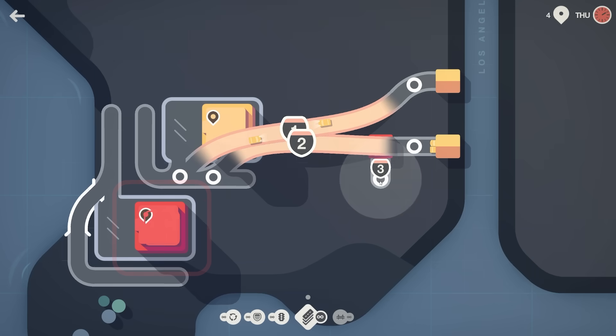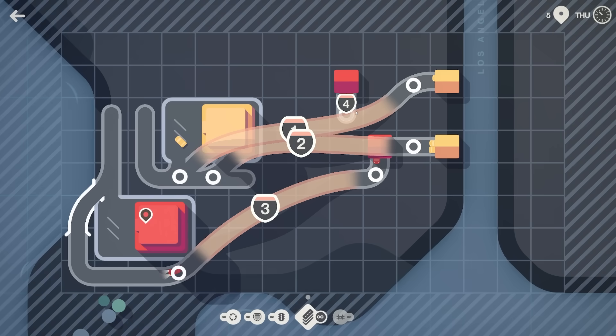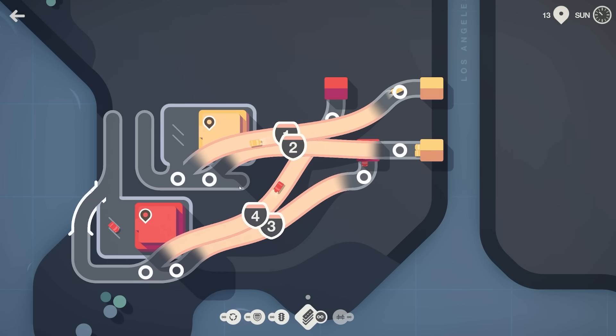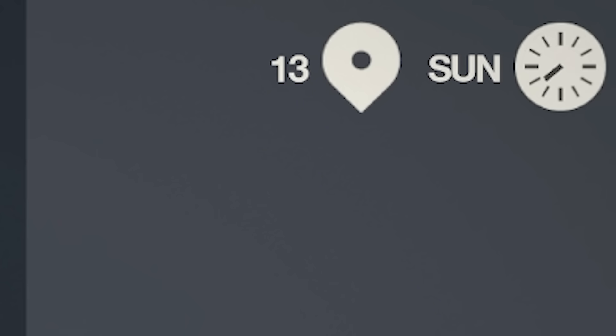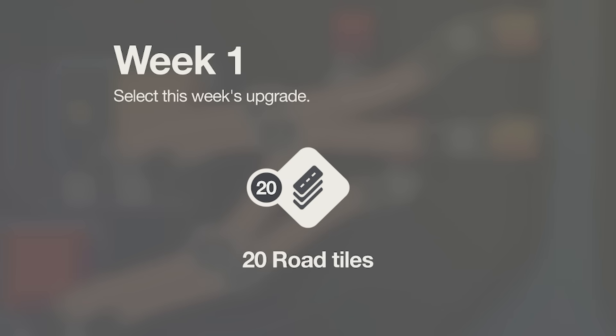So we'll motorway from this house, go down to there to start. All right another one up there, so motorway on there. This is gonna be carnage. All right it's end of the week, coming up to end of the day, and once that clock gets all the way around we're gonna pick an upgrade. But I already have unlimited everything upgrades, so yeah I'll take 20 road tiles. Does the game know I'm modding?